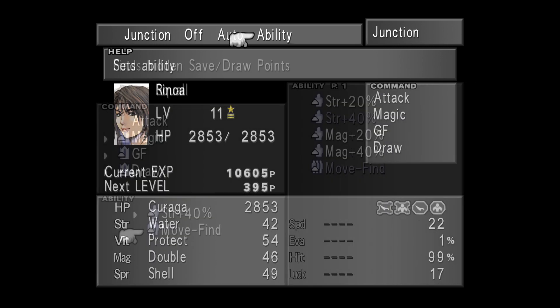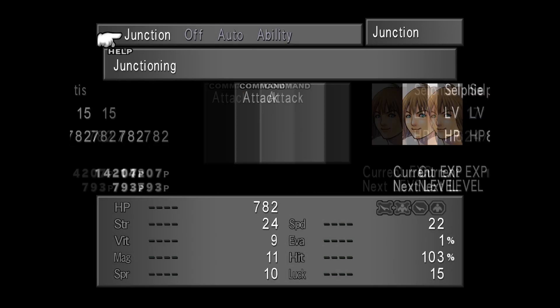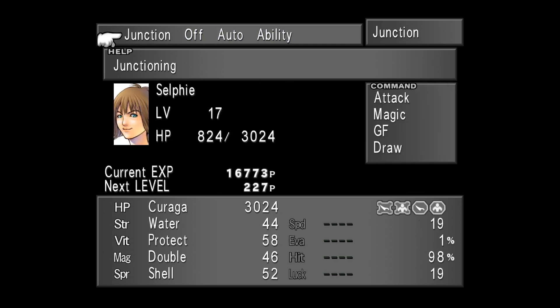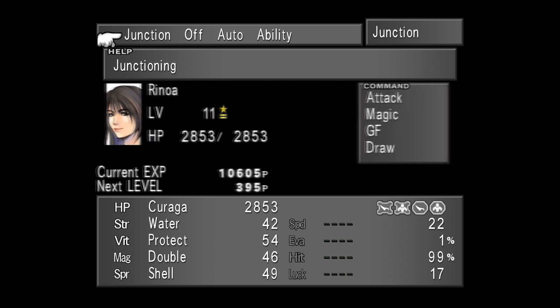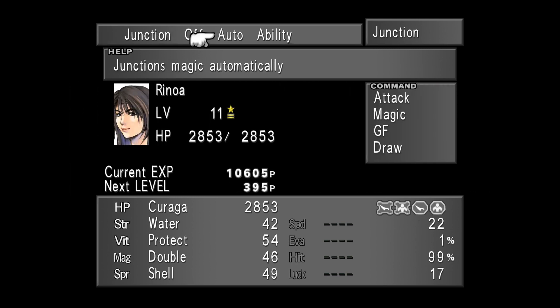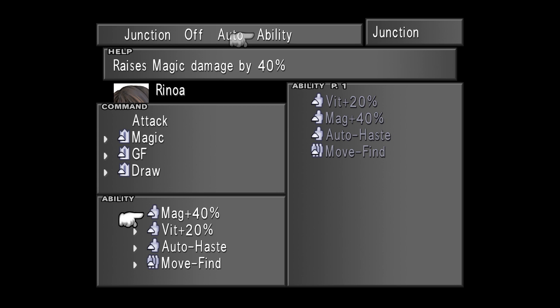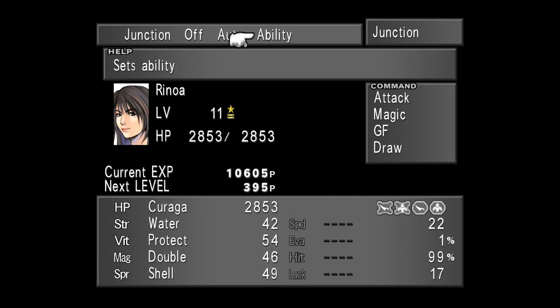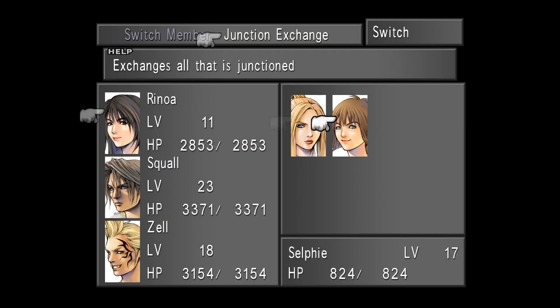And that's everything you need to know to junction magic. Before you leave, I do have a few more things to share. If you equip your GFs wisely, it's possible for every party member to eventually have both Status and Elemental Attack and Defense. Try to spread out the stat junction abilities so your party can junction magic to as many stats as possible. Once you have your preferred GF and junction setup, it might seem daunting to redo the whole thing when switching party members — but fear not. The garden has equipped you with a Junction Exchange system, which allows you to instantly trade Guardian Forces, junctioned abilities, magic setup, and the magic itself with another member. Simply go to the Party menu, select Junction Exchange, and select the two members you wish to swap. It's that easy.